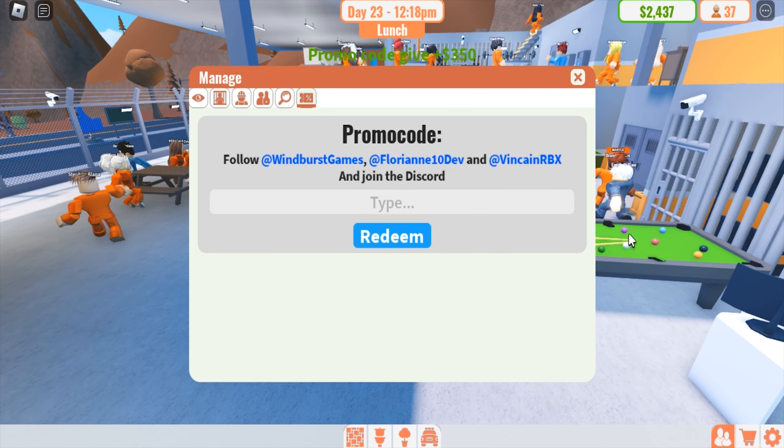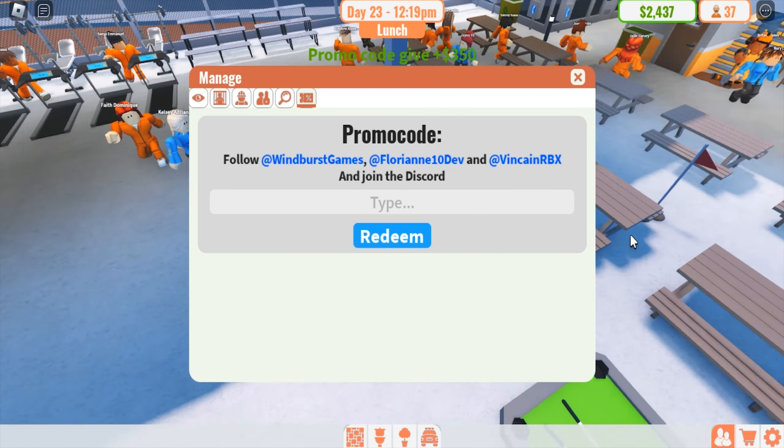you click this button, manage, and go to this button, and type the code here.